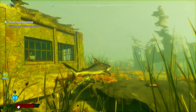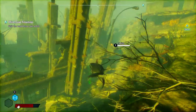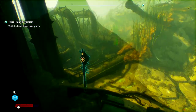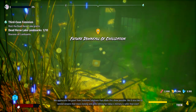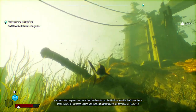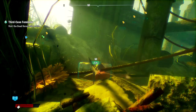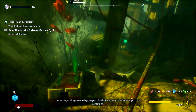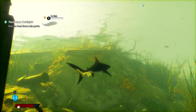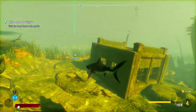What's with all the sunken buildings around here? Is part of the city just falling into the Gulf Coast? You know, there used to be a building here, then it fell over, sank into the swamp. What's this - is this just more toxic radiation? We appreciate the grant from Sunshine Solutions that made this show possible. We'd also like to remind viewers that mass cloning and gene editing for today's military is safer than ever. That's what that sound is - it means there's a cache nearby. I heard one of these earlier while I was swimming back to the start of this area. Supercharged with gene-altering mutagens, the shark now has an asymmetric edge on the competition. So I think those are probably the fastest way to level up, at least at this point in the game, because you get a lot of materials out of that.